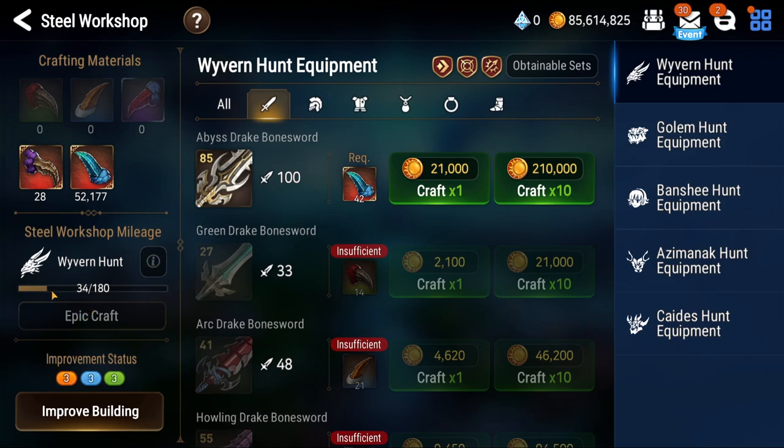As you can see here, the more equipment you craft, the more this gauge goes up, and then you're able to essentially redeem an epic craft - you're guaranteeing an epic piece of equipment, which is nice. Now I know this feature has been out for a couple weeks now, but I've been quite busy in the past few weeks so I haven't really sat down to do any crafting.